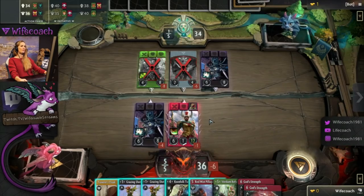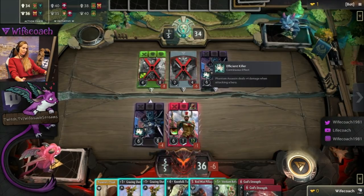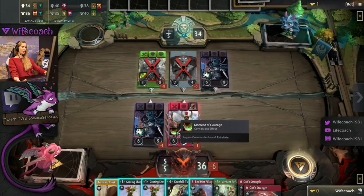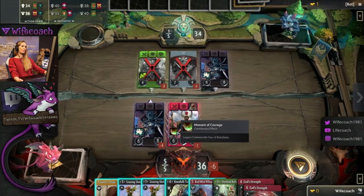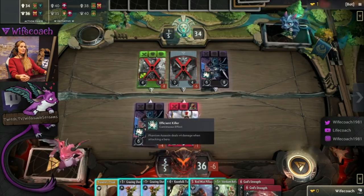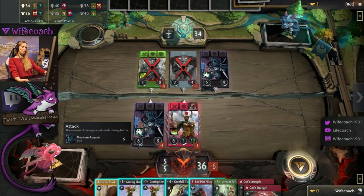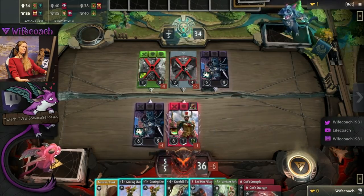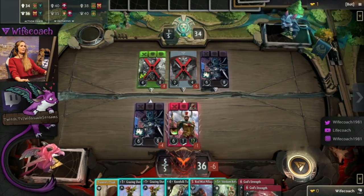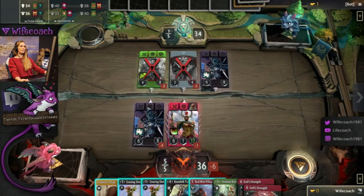In Artifact, most of the heroes have active or passive abilities — that is the little square you can see here. We've already learned about the regeneration passive ability of Enchantress and the retaliation of Legion Commander. If you look at Phantom Assassin, she does an extra four damage when attacking a hero. So this attack value is actually a six against creeps but ten when attacking Enchantress. She regenerates by two but it's not enough — she eats eight damage and dies.